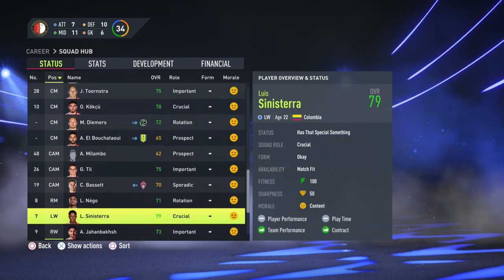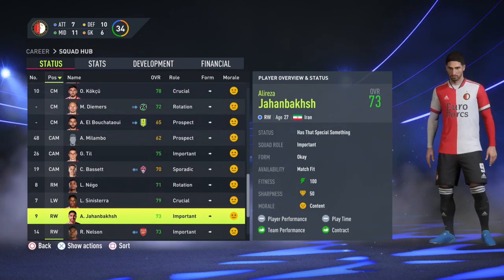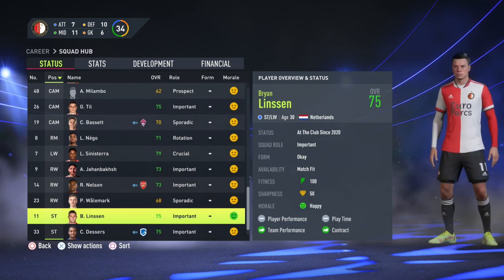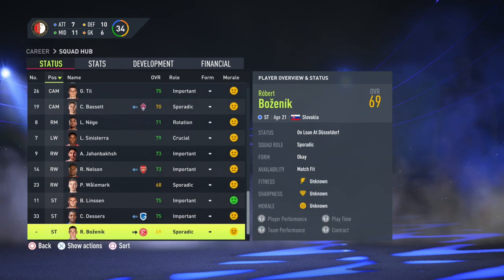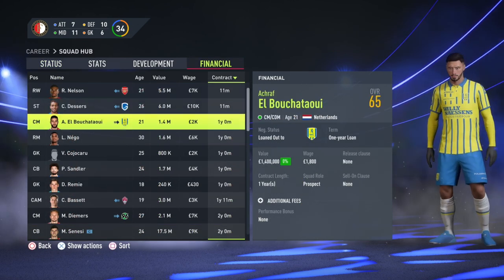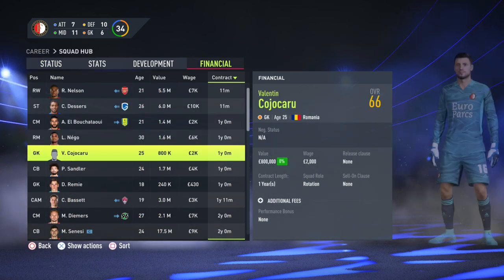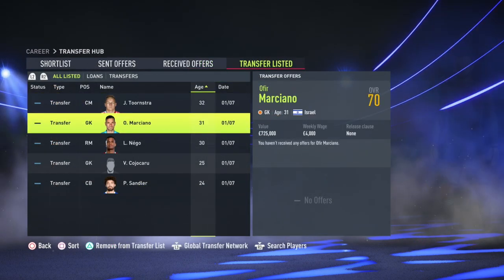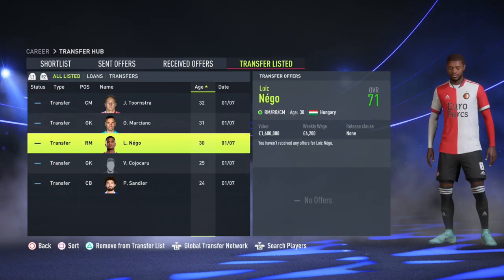Feyenoord are one of the most successful teams in Dutch football history, having won the Eredivisie around 13 times. They've got a good reputation for developing decent young talent. In the game you've got the 16-year-old attacking midfielder Milamba, Sinisterra the Colombian winger who is just absolutely amazing — 21 years old with fantastic potential — and goalkeeper Justin Bijlow, surely going to be Netherlands number one for many years.